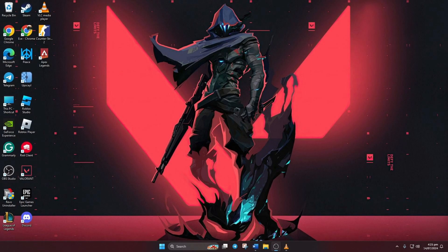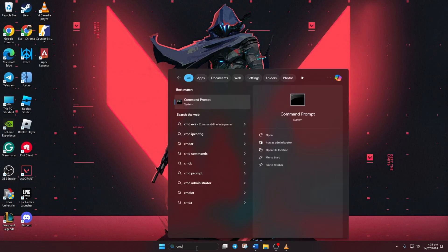Solution 1: Reset your network configuration settings. First, click on the search icon and type CMD. Next, right-click on Command Prompt and choose Run as Administrator.